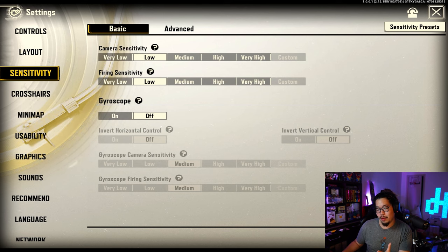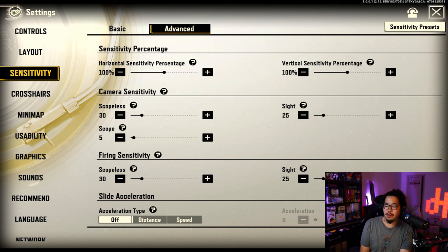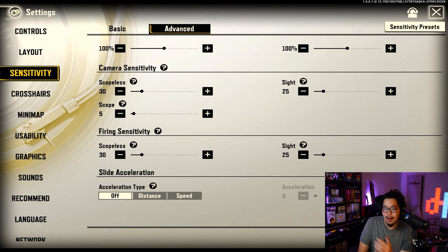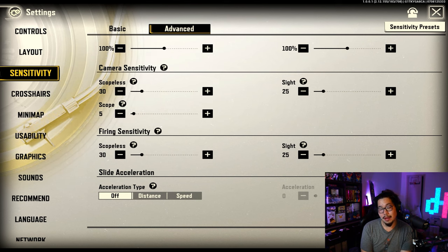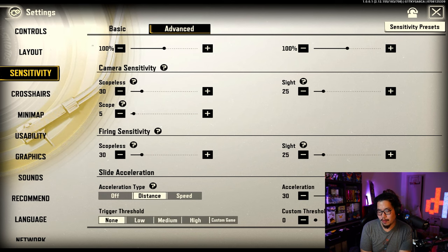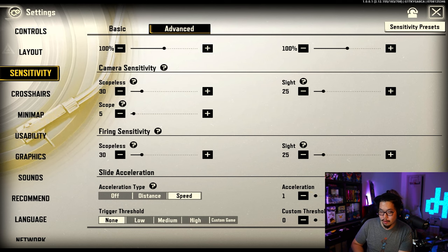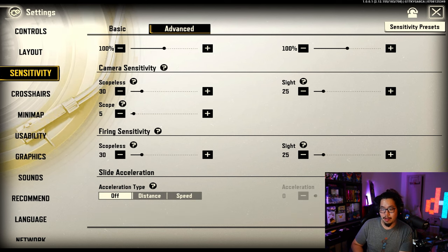I have everything on low and gyroscope off because I'm playing on a tablet. In the advanced section you can adjust your sensitivities — scope sensitivity, sight sensitivity — all different ones. At the bottom you have speed acceleration, which I have turned off because I like being able to control it. You can do distance-based or speed-based. If I used speed acceleration, I'd put it at the lowest — level one.